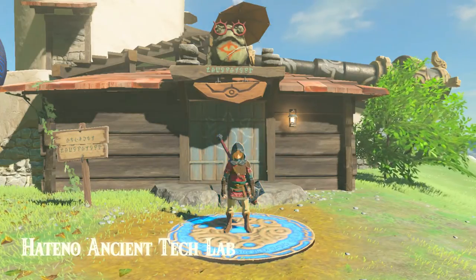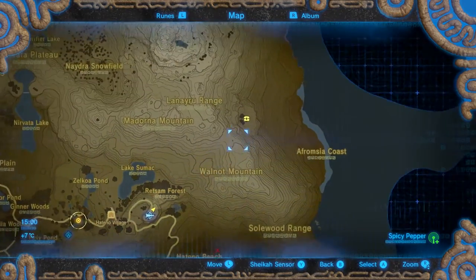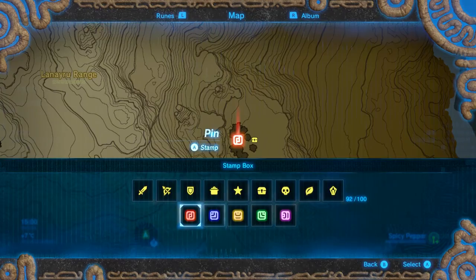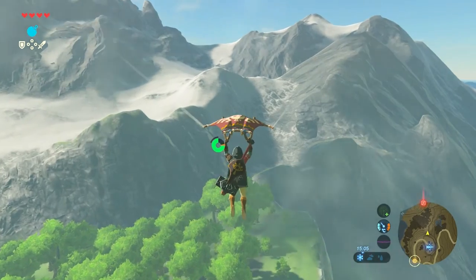To get there efficiently, I just walked up to the ancient tech lab and used my glider — it's pretty much the fastest way to get over there. You can see me plotting out the course. One of the nice things about this game is you can add pins, and I've got a little red pin on the mini-map that I'm heading towards.